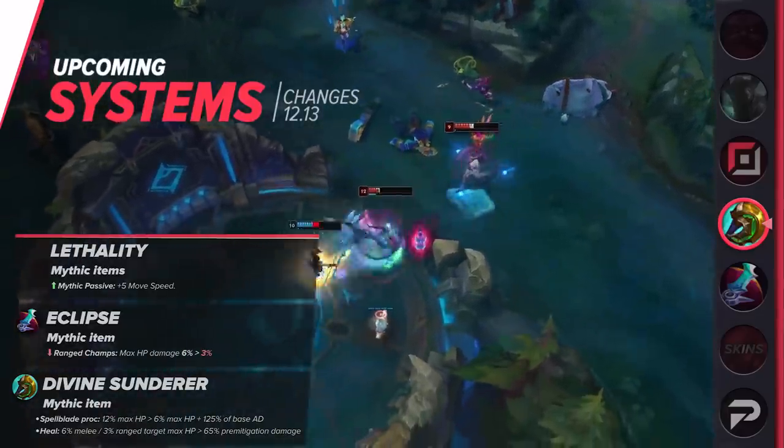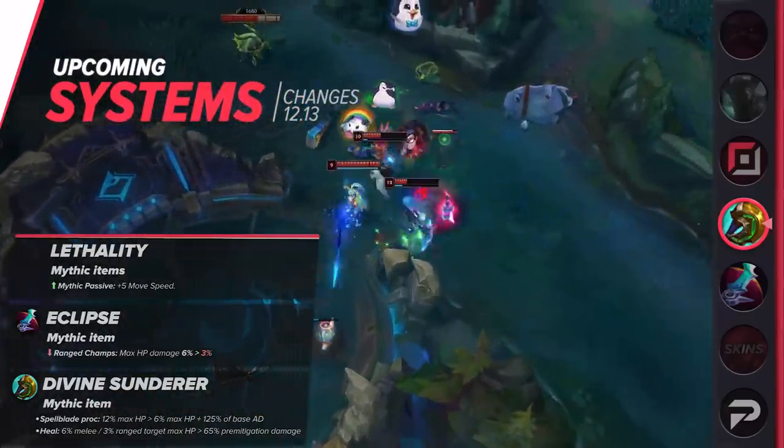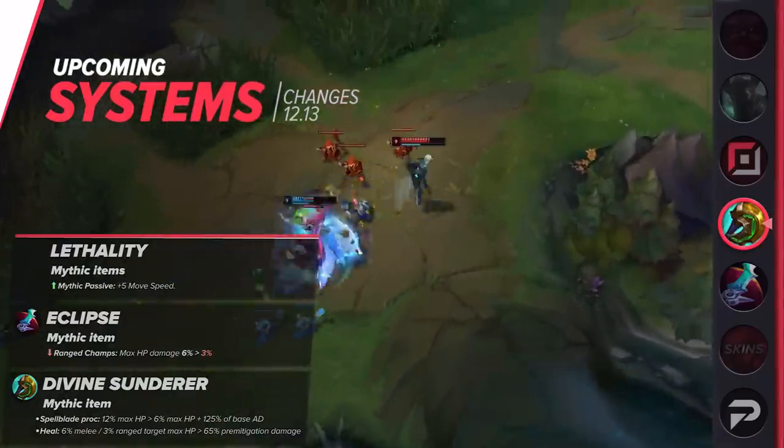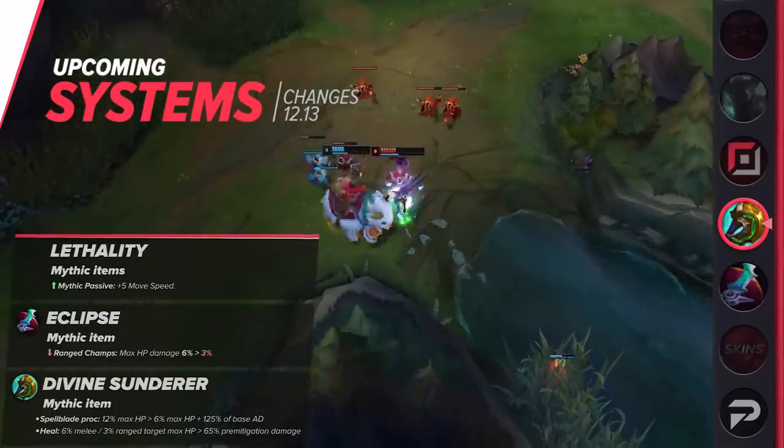Additionally, the heal is going from 6% of the target's max HP for melee and 3% for ranged, down to 65% of the pre-mitigation damage. Honestly, I'm not really too sure how I feel about this. It's definitely a nerf when dealing with super beefy targets, but this should be power neutral or even a buff when dealing with squishier foes.